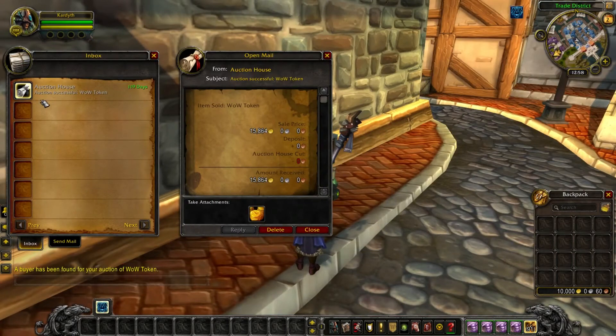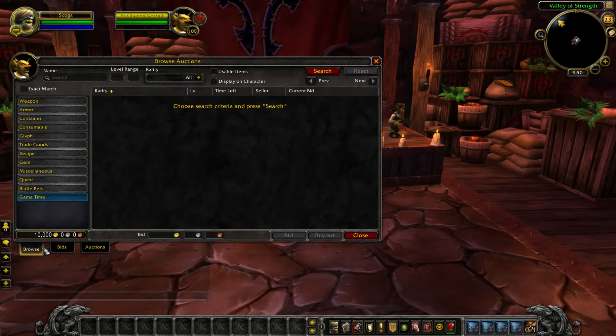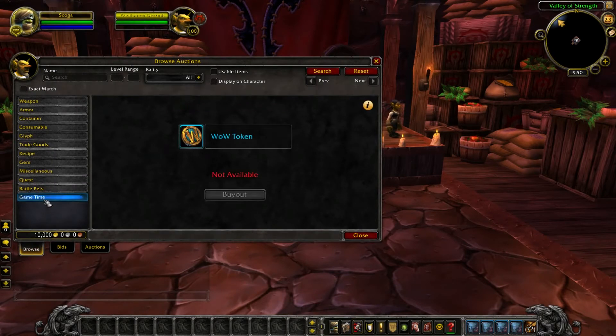As soon as it does, you'll receive your gold in the mail. If you'd like to buy a token with gold to use for game time, you'll need to go to the Browse tab on the Auction House and click on Game Time at the bottom of the list. You'll see the current market price for WoW tokens listed there, and the option to buy one.